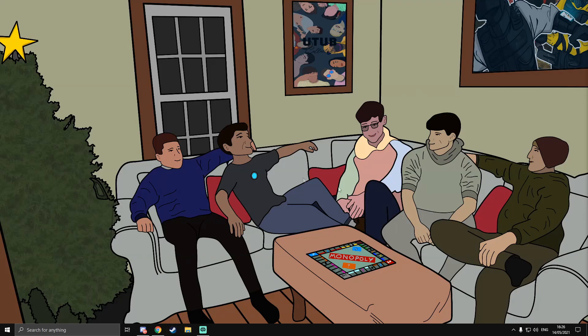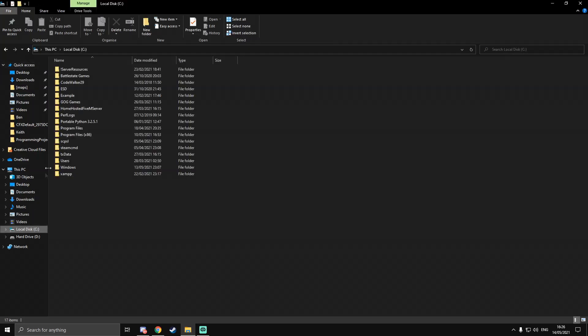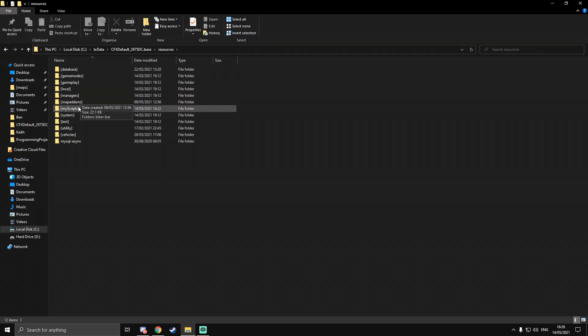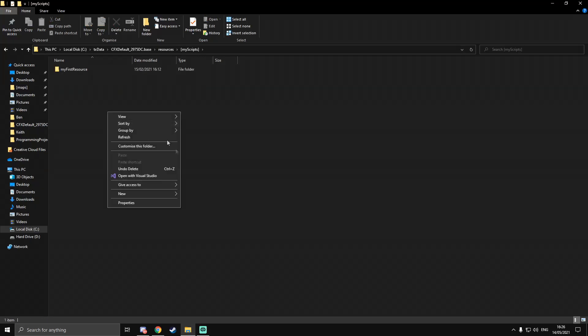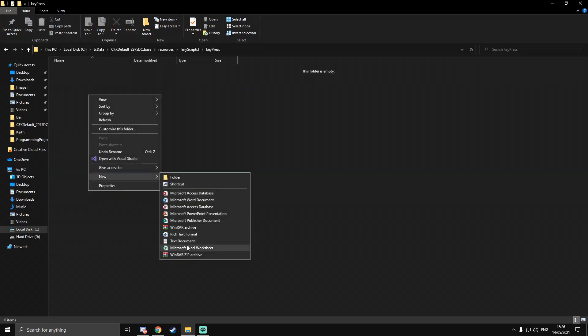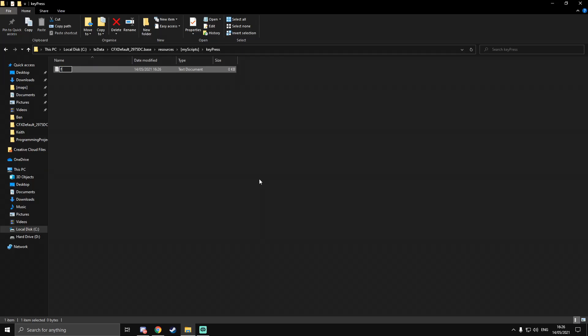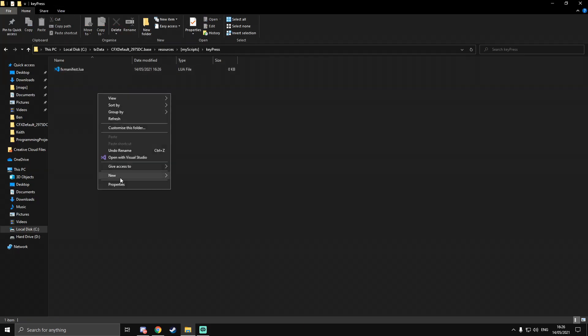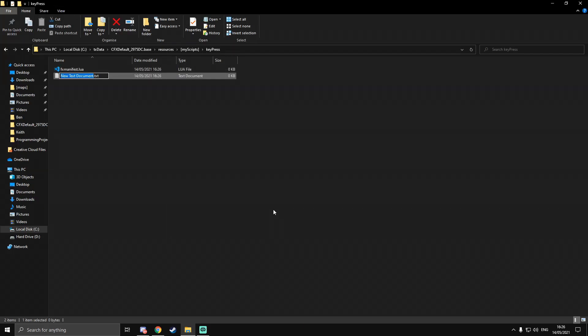First of all we're going to go to our server directory and make a new resource. Today I'm going to put it in my scripts folder and call this one 'keypress'. The first thing we're going to need, as per usual, is the fxmanifest.lua, and we're also going to need a client.lua today.